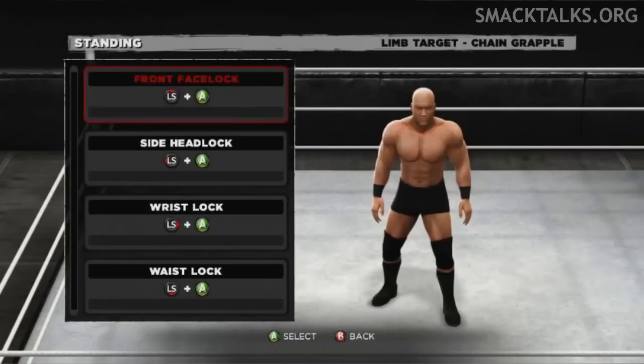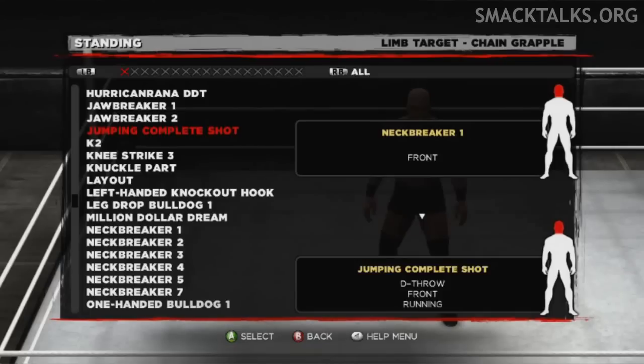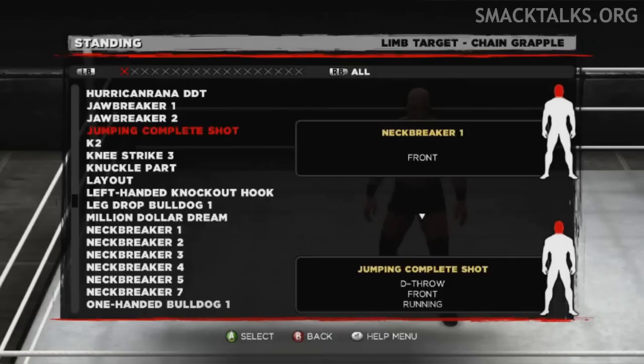Switching to Create a Moveset, this year you'll have the option to change the limb targeting moves, so not every Superstar uses the same moves to target certain areas. You can change these moves for all 4 standing grapple positions, giving you at least 16 new customisable moves to add to your move set.